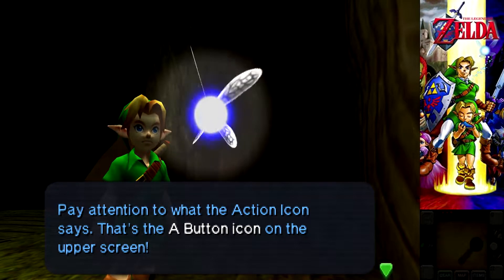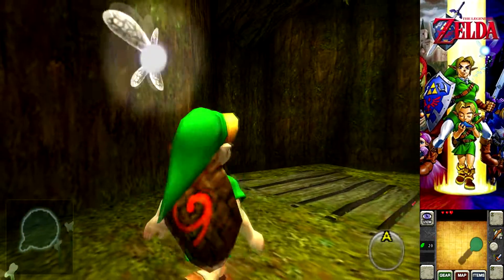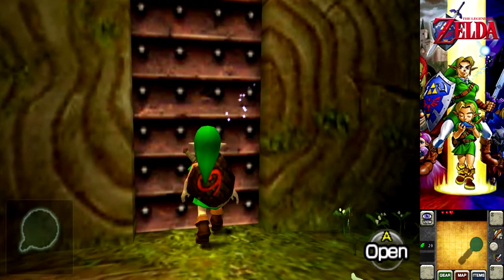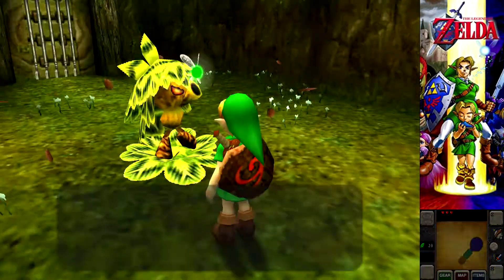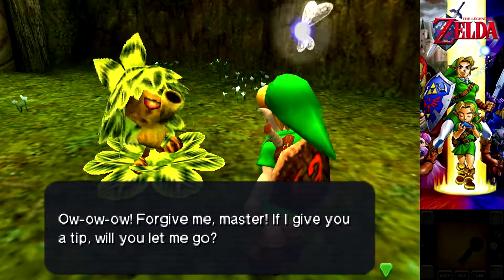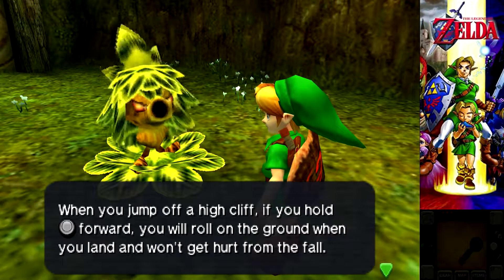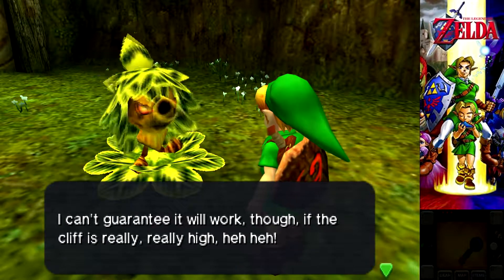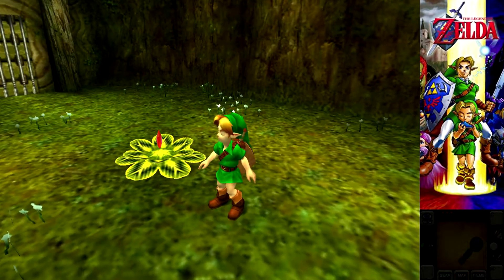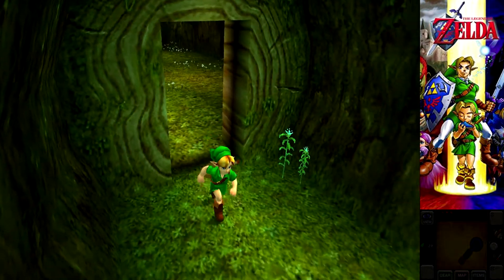Pay attention to what the action icon says. We probably don't have to do the tutorial stuff. It's just tutorial — we don't have to read it often. Navi is the tutorial character, that's all she does. She's not as talkative as Tattle. Yo yo yo! Forgive me, master! If I give you a tip, will you let me go? When you jump up a high cliff, if you hold stick forward, you will roll on the ground when you land — you won't get hurt from the fall! I can't really guarantee if it'll work though — the cliff is really, really high! Try it if you're feeling bold! I was legitimately about to say this guy — what the heck? I was gonna say, this guy is a liar. Because you can kill yourself.